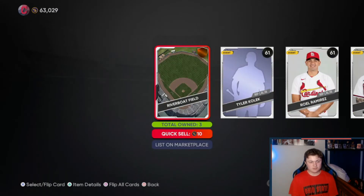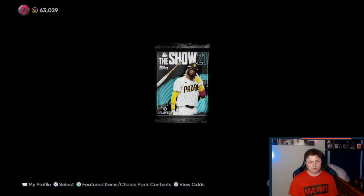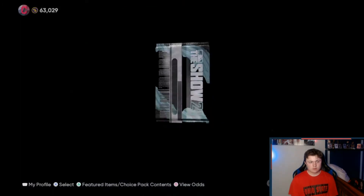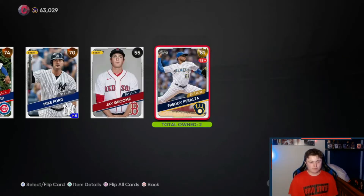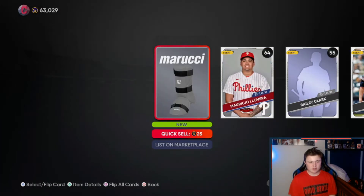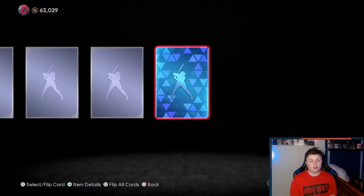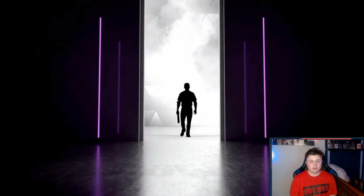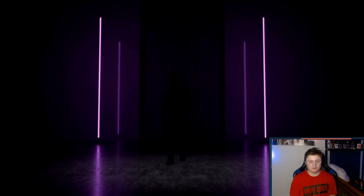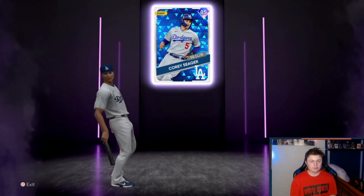There's a gold, I'll take that, but I still need a diamond. About 30 packs in and we are still looking for our first diamond. There's a gold Carlos Carrasco — he used to be one of my favorite players on the Cleveland Indians. There we go, that is our first diamond of the video! Please be a 90 plus... it's purple so hopefully it's not some garbage player.